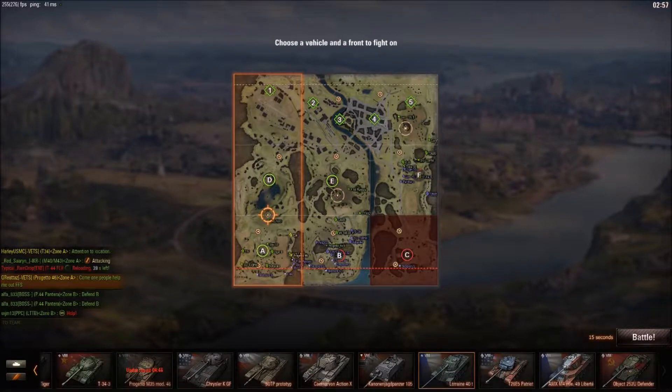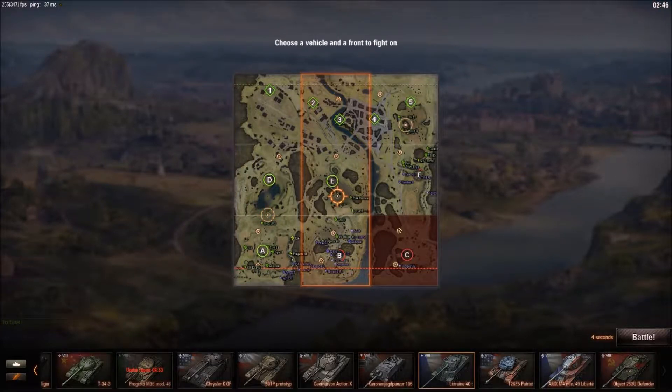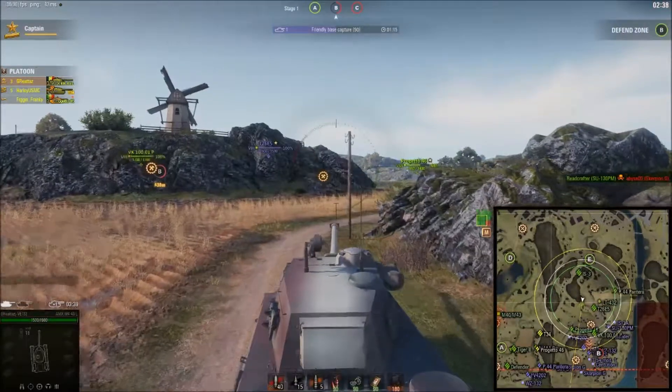As you can see in chat, I'm complaining at the team — not at my platoon mates because they just got up there. My biggest complaint is that M441 that's been sitting there more worried about shooting across the bottom instead of holding them off the ridge. You can also see a Defender and an SU-130 PM hugging the red line.